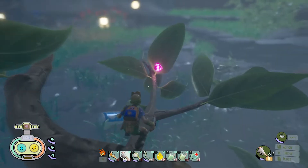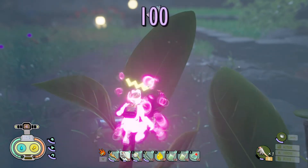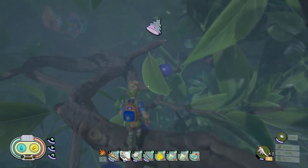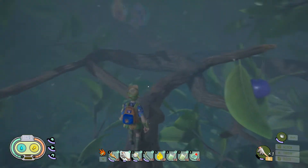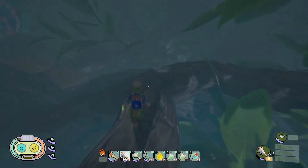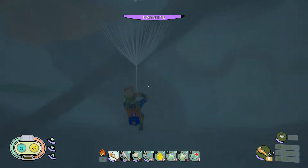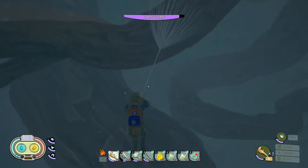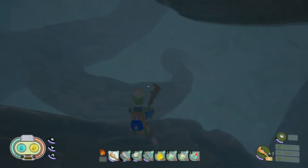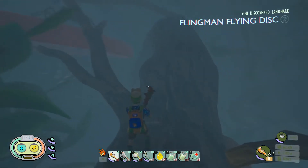I used the dandelion several times to get from branch to branch, so it's actually really helpful. Another thing you might want to consider if you come up here is bring a bow with a bunch of arrows — every blueberry you see, you just want to shoot it down. When you're done, go to the ground and you'll see blueberries all over the place. You can gather them for berry leather and just pick up the arrows, because the arrows go down with the blueberry when it hits the ground.